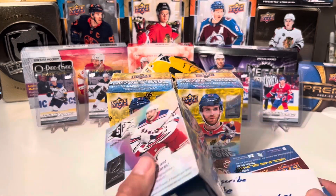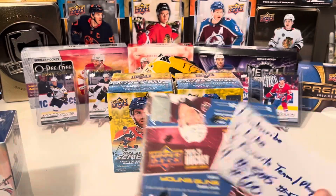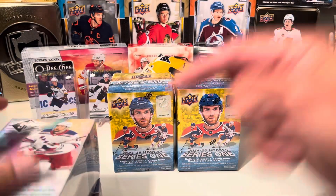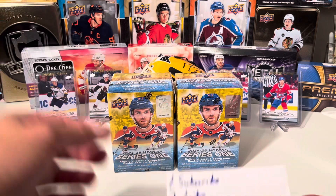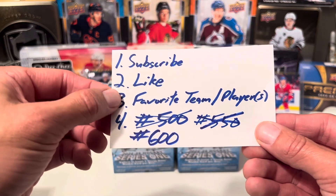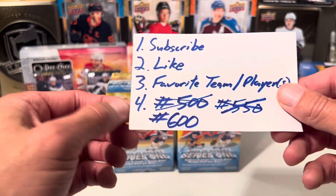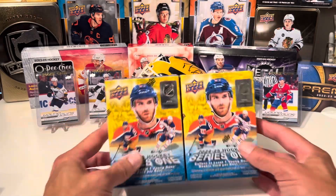But before we get to that, the 600th subscriber giveaway contest. The winner will get this SP 2021 Hockey Blaster Box and this 2021 Retail Box of Upper Deck Extended Series. All the details are in the description below. Click the link to the correct video. All you have to do is: number one, subscribe to the channel; number two, like the video; number three, in the comments of that video type in your favorite team and players; and number four, make sure you have hashtag 600 in order to enter. Make sure you enter that contest.